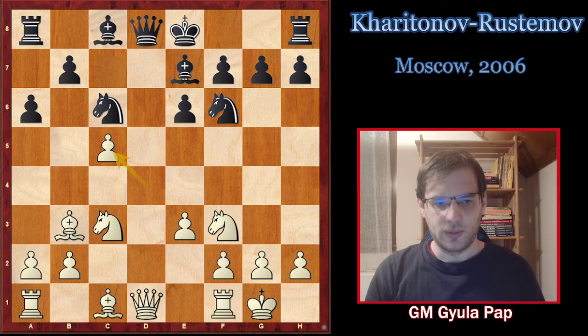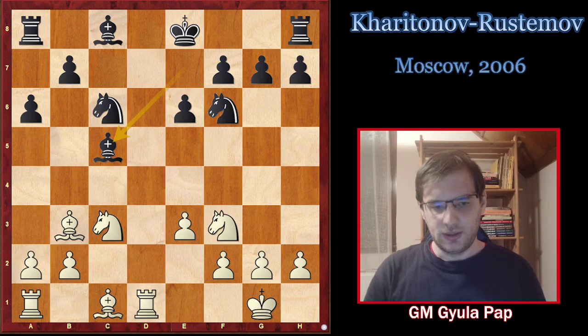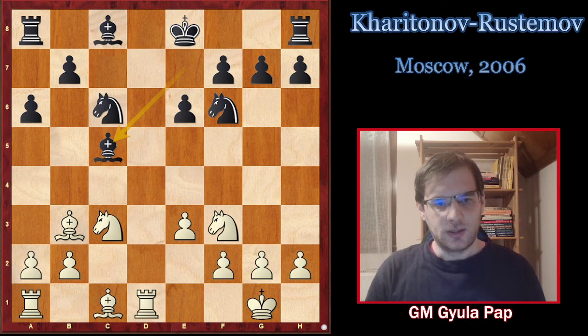So queen takes on d1, Rd1, Bc5. This endgame at first glance looks very harmless — black has no long-term issues, the pawn structure is completely symmetrical, no visible weaknesses. You could say it's a very drawish line, but actually white is a little bit ahead in development. We are already castled, the rook is in the game, and it's also our move. With this development advantage we can actually gain some long-term advantage in many cases, so it's not at all a harmless system for white.